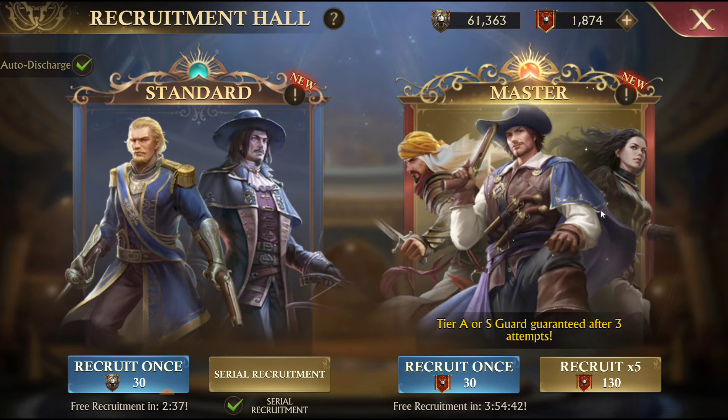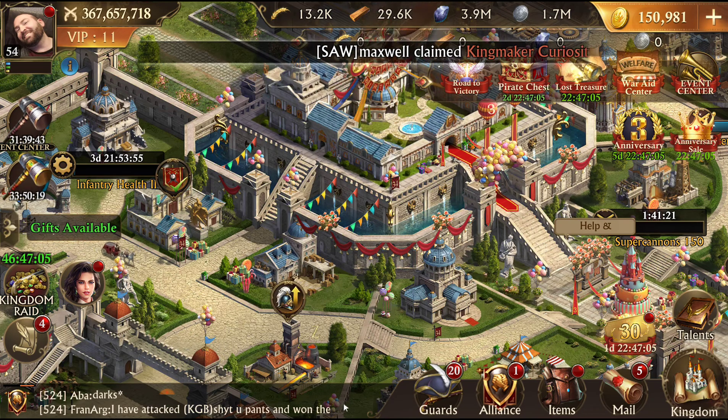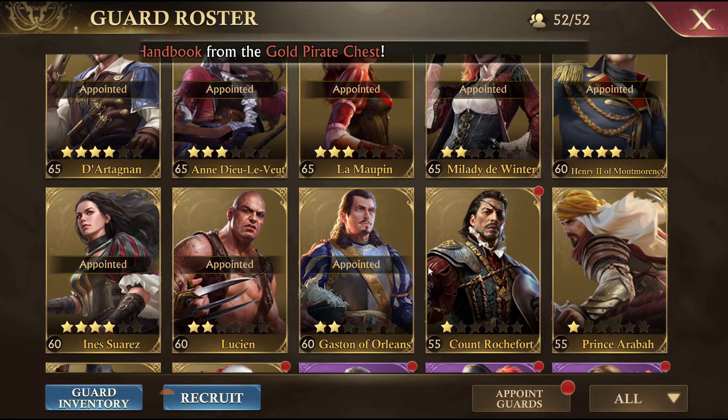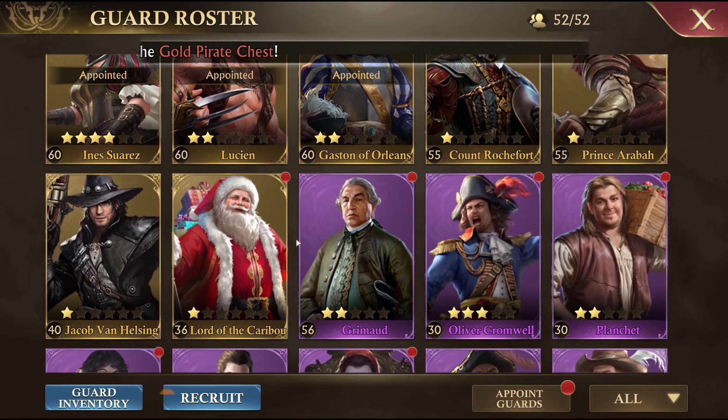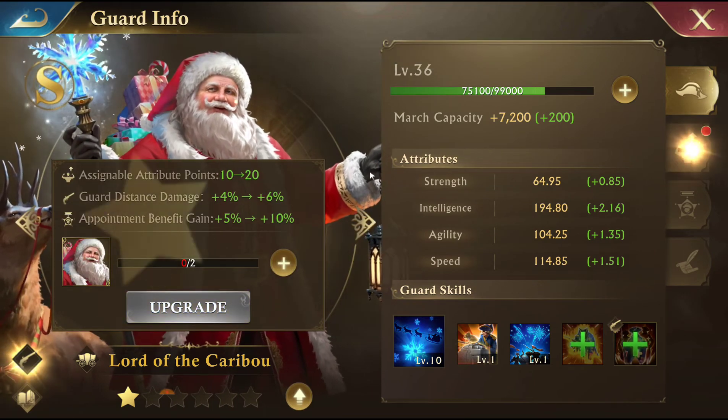It's just disappointing. I really wish it was higher - I wish the S tiers were more like 15%. Because I've been playing for six months, I play every day, I never miss any events, I do all my dailies always. And these are my gold tier guards as a free-to-play - or, I shouldn't say free-to-play, light spender.